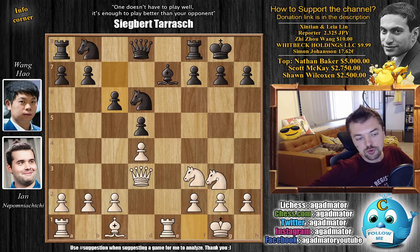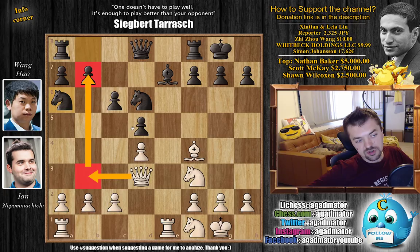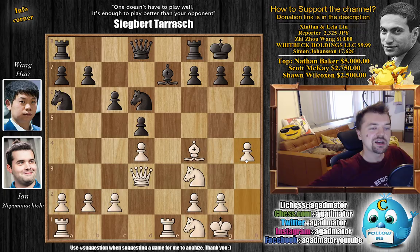Bishop captures on d3, queen captures, and now c6 strengthening the center. Here there is one game MVL played against Anand that continued knight to g3, which ended in a draw. But here we have bishop to f4 instead by Nepo. We have knight to a6 preparing knight to c7 followed by knight to e6. There is one game where queen to b3 was played putting pressure on the b7 pawn, but here we have h4 by Nepo in the style of AlphaZero.